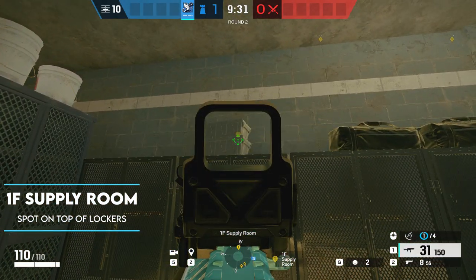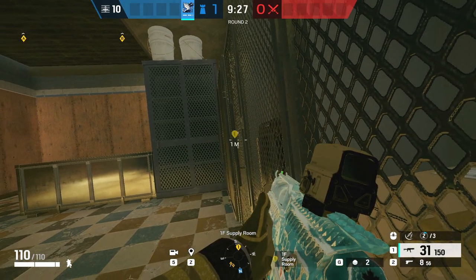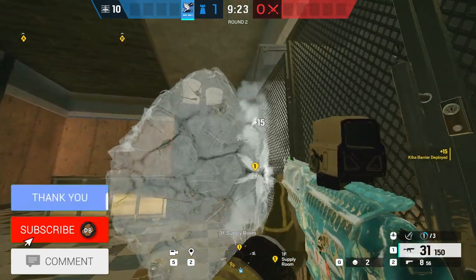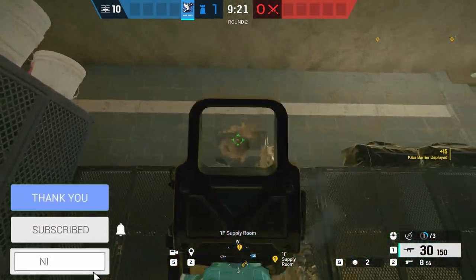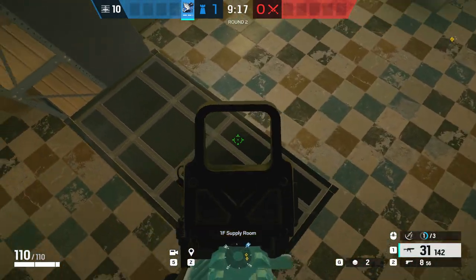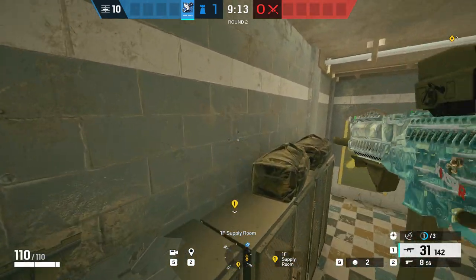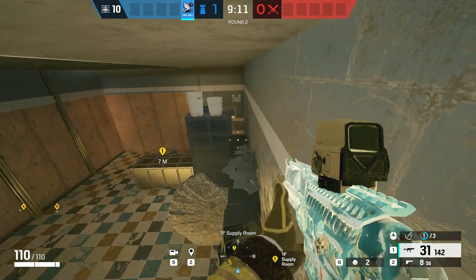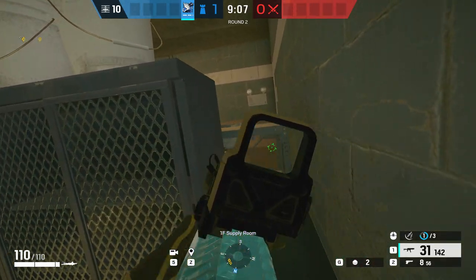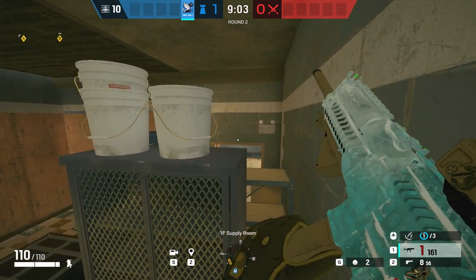For this first spot, located inside a supply room on the first floor, this was an old one from way back, but I found a new way to get into it. By placing a Kiba barrier on the handle of the lockers, you can jump up on top of the container and run across over the Kiba barrier and up on top of the lockers. Once you turn around, you can jump up on top of the cabinet and then down onto the shelf behind. From up here, you can watch the supply window or anyone pushing into detention, catch them off guard, and get the pick.